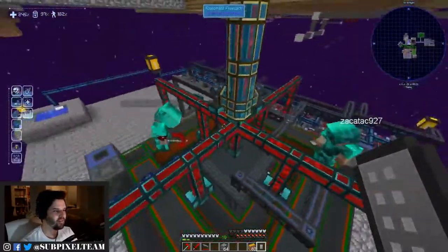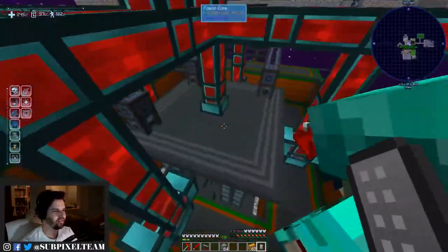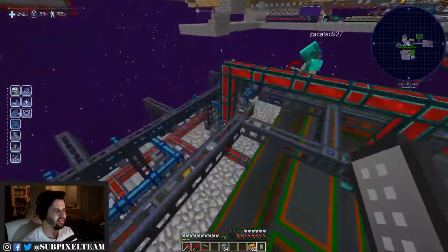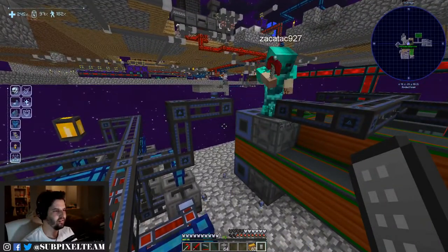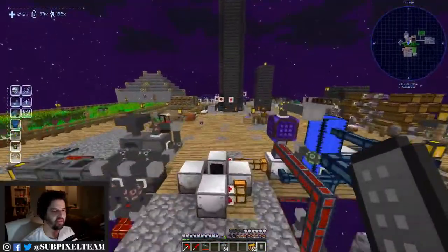It looks like right now you guys are trying to get the reactor up and running. For some reason it's not filling up with hydrogen — it's about to hit max temperature. I'm going to kill all the hydrogen things. That didn't do it. Why is Tilda not working? Well, let's do the Ender Dragon then.